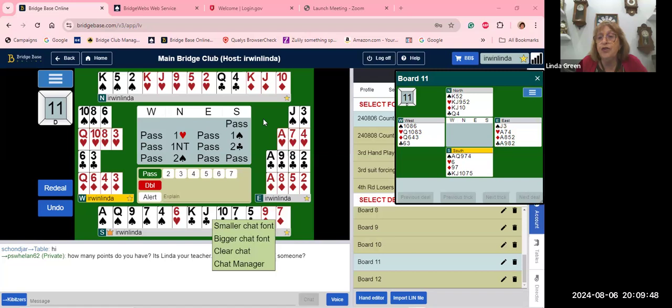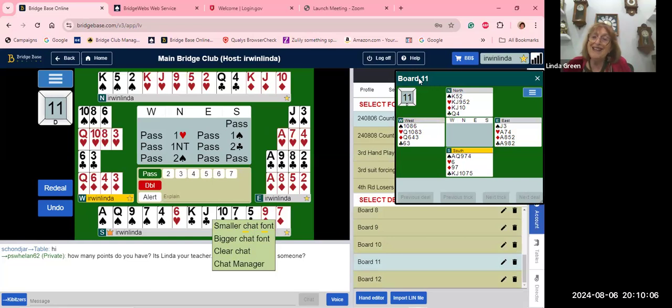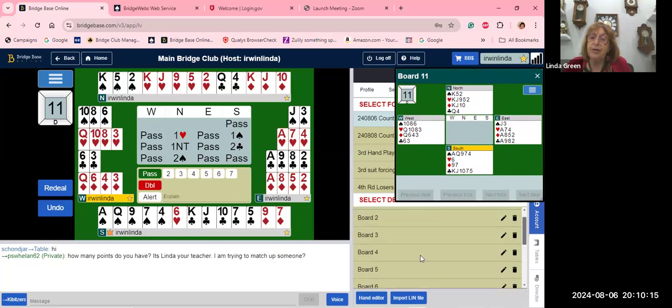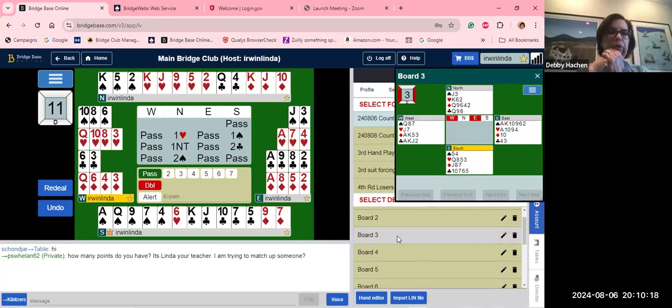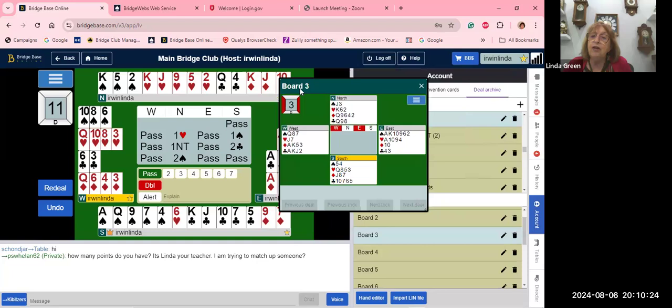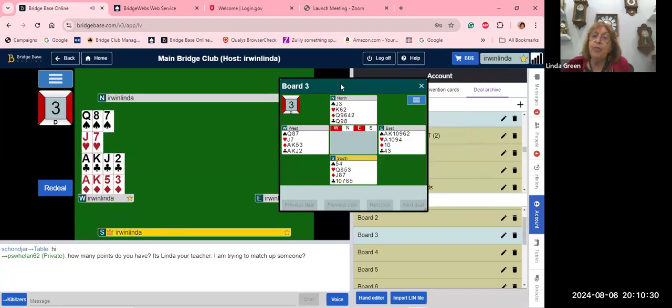The rule of 20 is not a fast rule — they've essentially rewritten it as the rule of 22. They want you to have two-and-a-half defensive tricks. Ace-queen is one and a half; your points are in the two suits and they want two-and-a-half defensive tricks. If you don't have them, don't do it — I would never open that hand. One of the most interesting hands tonight was board number three — let me show you why it's so important how we bid.